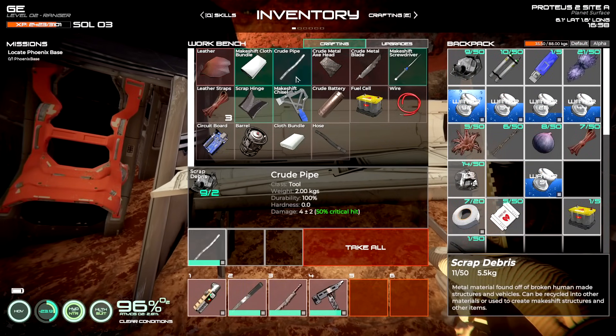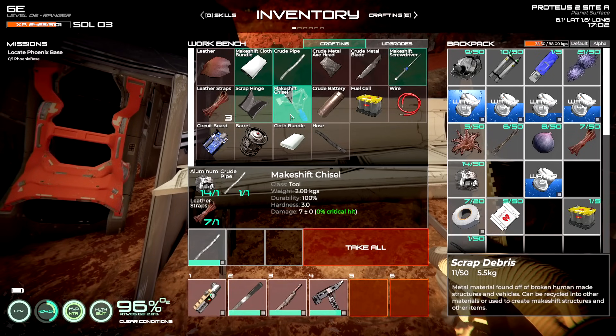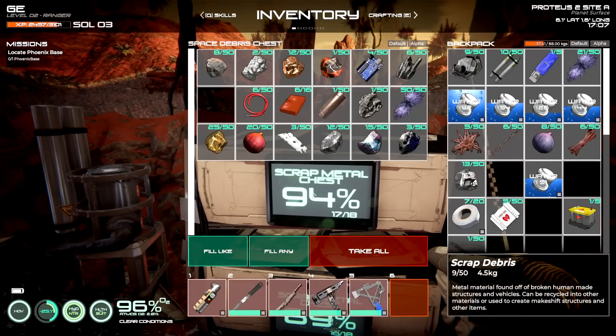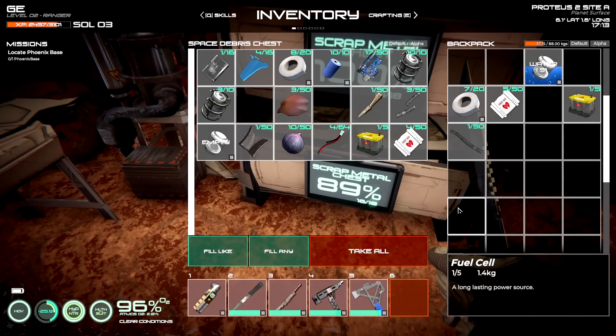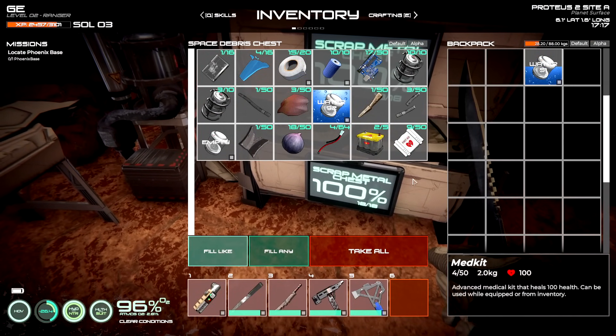It doesn't really make a big difference. You can use this for low-end stuff. The other thing you can do is make yourself one of these workbenches and keep that on you — we will do that in the future, I can guarantee it. Right now I just need to work on this stuff here. If I can at least get this, all good. There we go.